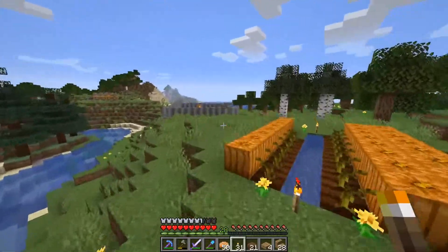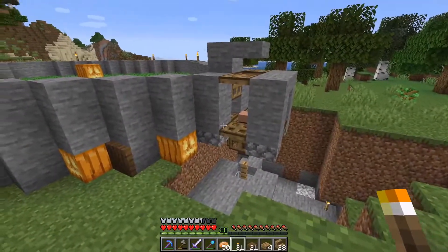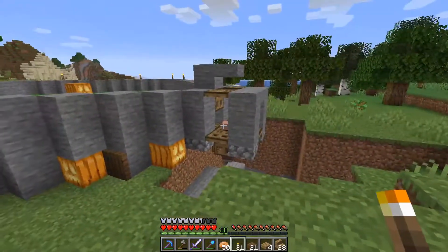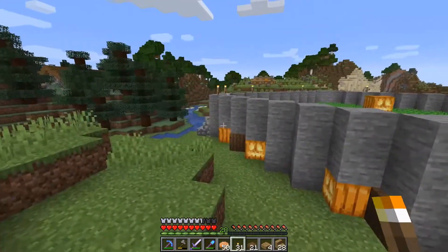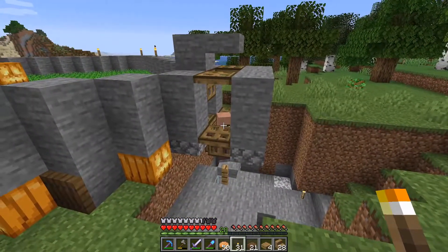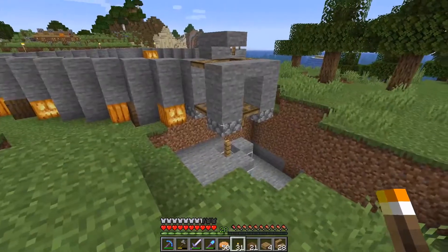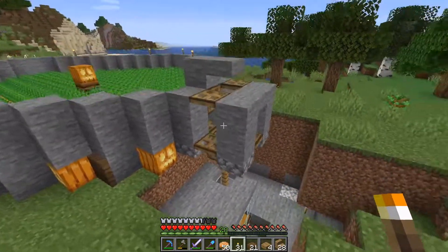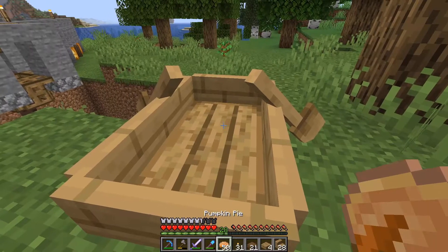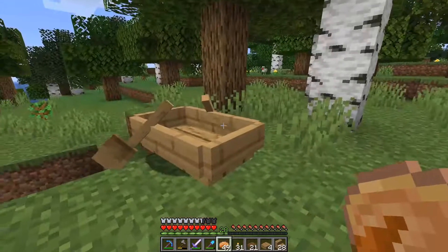We have a new problem with our villager breeder — it's been giving me grief since I built it. I think I'll have to move it out to the ocean, far away from everything else, and then boat the villagers back. I had two villagers and a farmer in here, but one got out, the farmer somehow got in the wrong spot, I accidentally killed the farmer, and then the remaining one died overnight to a zombie.